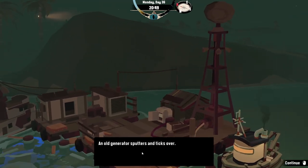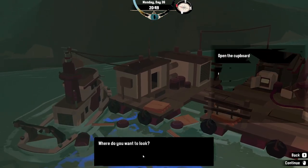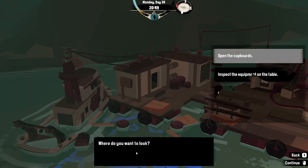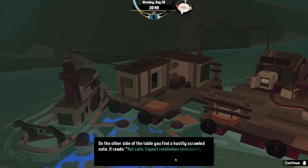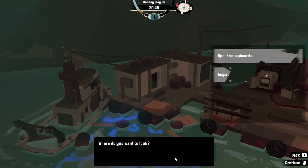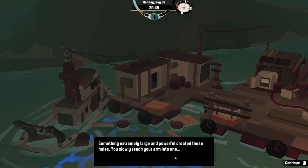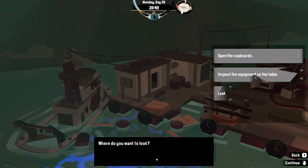'Generator — an old generator sputters and ticks over. The laboratory's in ruins with equipment and research papers strewn about the place.' Let's open the cupboards — you empty the cupboards. Equipment on the table: 'There are some strange looking prototype parts on the table but you can't see any use for them right now. On the other side of the table you find a hastily scrawled note that reads: not safe, expect retaliation imminently, evacuation to fort.' On the floor: 'There are cracks in the base of the structure that grow to large gashes as you follow them along the walls — something extremely large and powerful created these holes.' We reach in for loot and pluck something from a gouge in the floor.